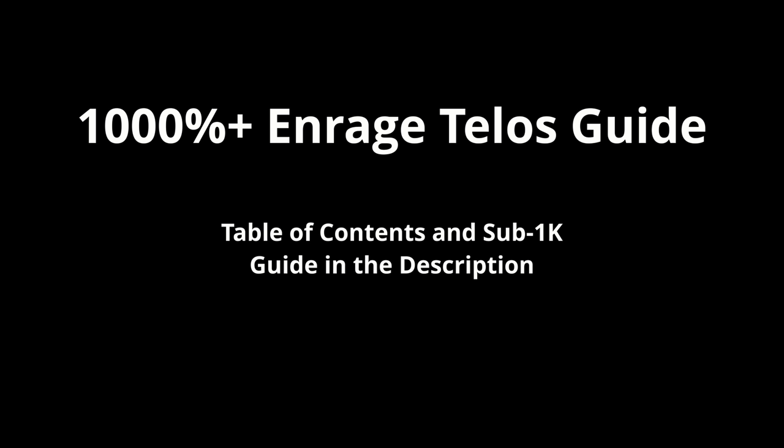I started using full manual for only P5, switching at the end of P4 from revolution, and I still used revolution for the first four phases. But after a little while, I just started using full manual for the whole time. After doing that for not too long, I learned to 4TAA and I've been using that since. So I went from a big time revolution advocate to a 4-ticker in less than a month due to pushing enrage at Telos. You definitely don't need to 4-tick for this — it certainly helps — but you absolutely need full manual for P5.